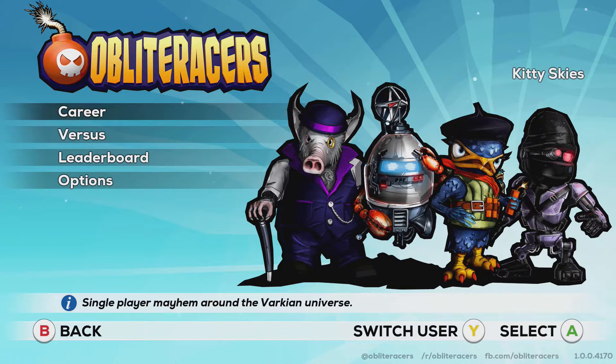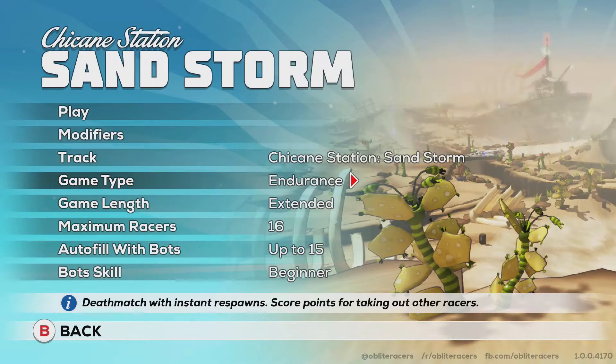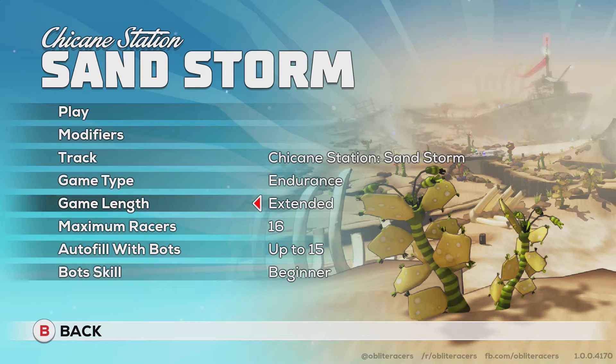Hey all, Manikido back again with an achievement guide for Blitter Racers. This is for the 'Wrong Way Wrath' achievement, which requires you to take out 250 while driving backwards. Just copy my versus play offline settings.